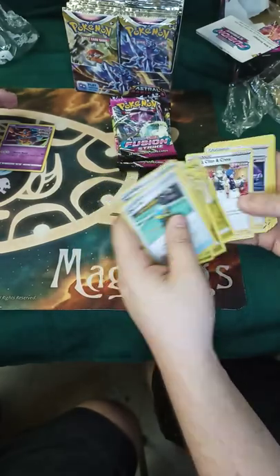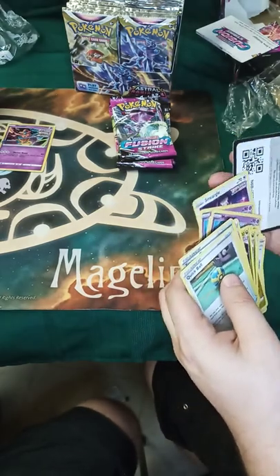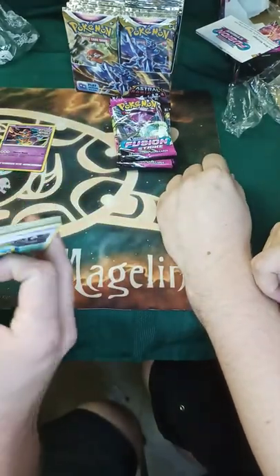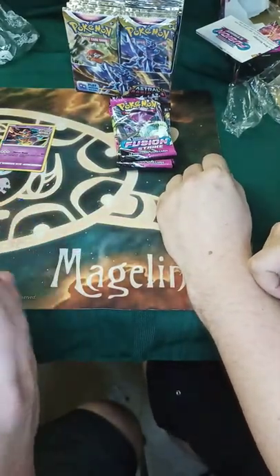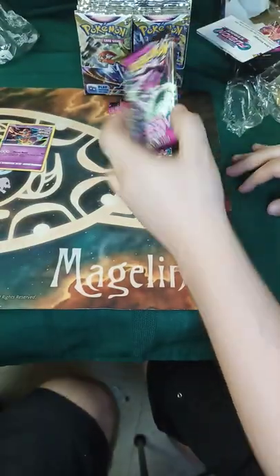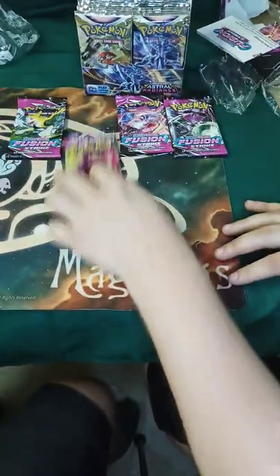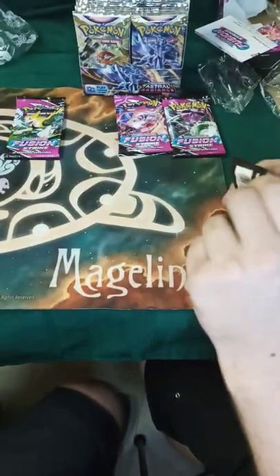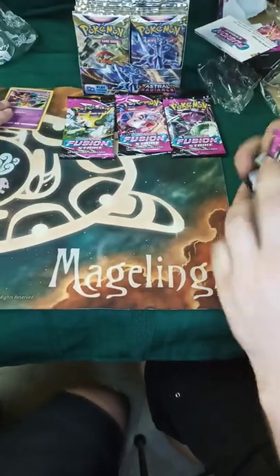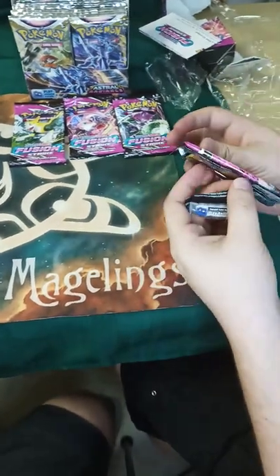It's pretty much a starter guide for a deck. Before we go, we will do our code because we are not going to use them. I'm going to go ahead and open up the Fusion Strike. Let's spread them out a little bit. Gengar for good luck. We're just going to knock out the Fusion Strike — never seen anything out of it. I just know the Gengar is what we want to go after.